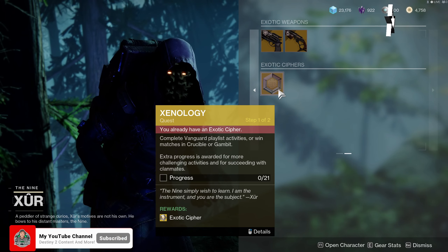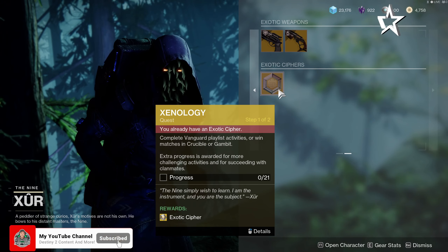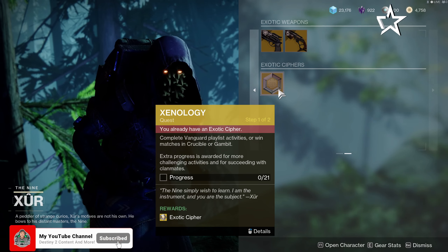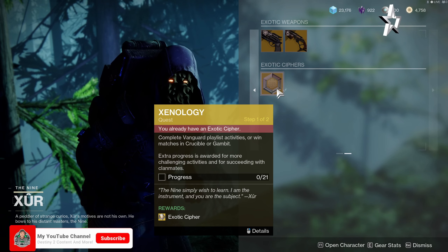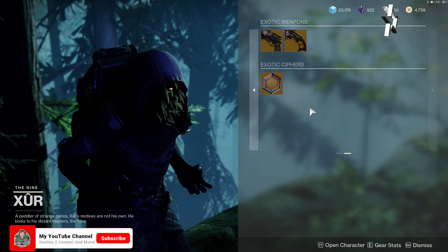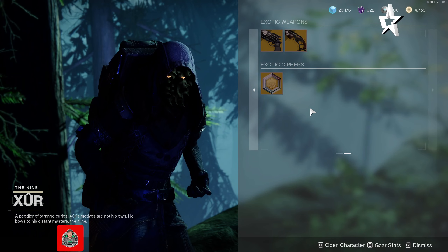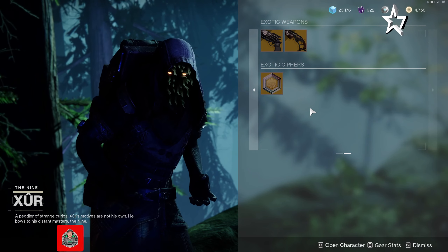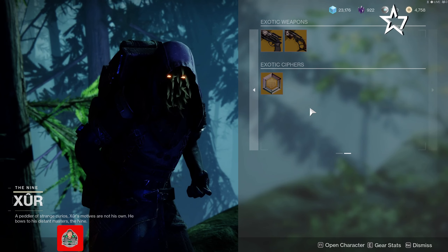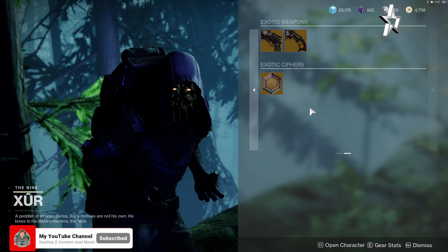Be sure to pick up your Xenology quest and complete it throughout the week — whether you're doing strikes, PvP, or Gambit, you can get it done through 21 matches of any of those activities. Thanks everybody for checking out the video, it is greatly appreciated. Hit the subscribe button, hit the like button, leave a comment, and come check us out live at twitch.tv/starsatSevengaming. Until next week, be safe out there and take care.